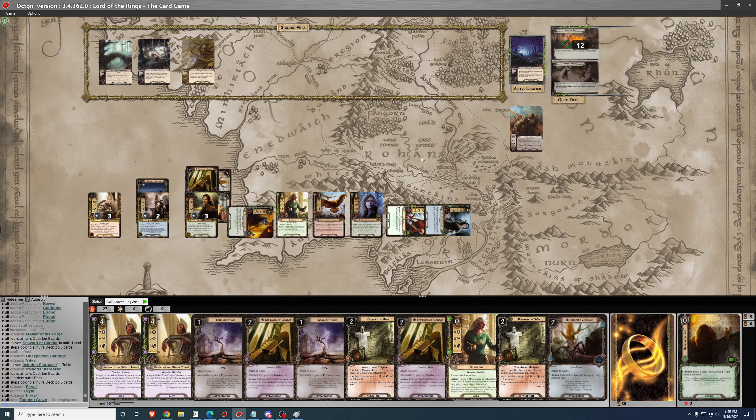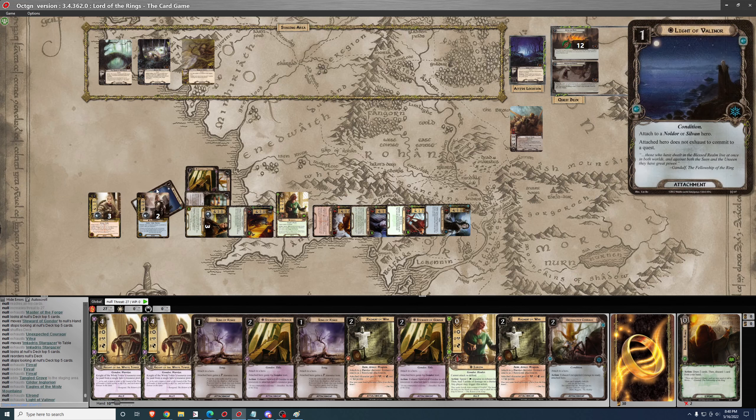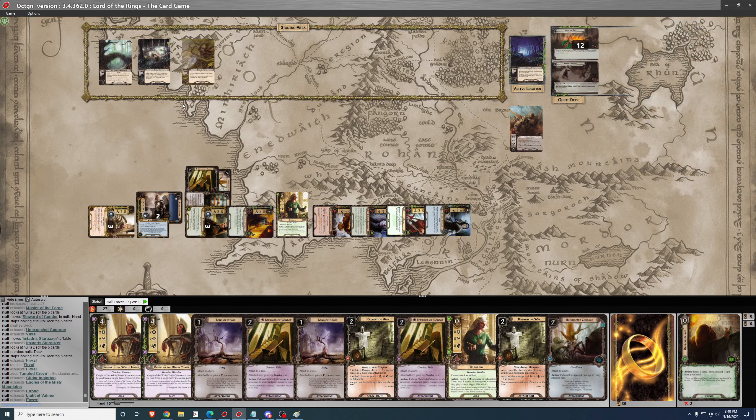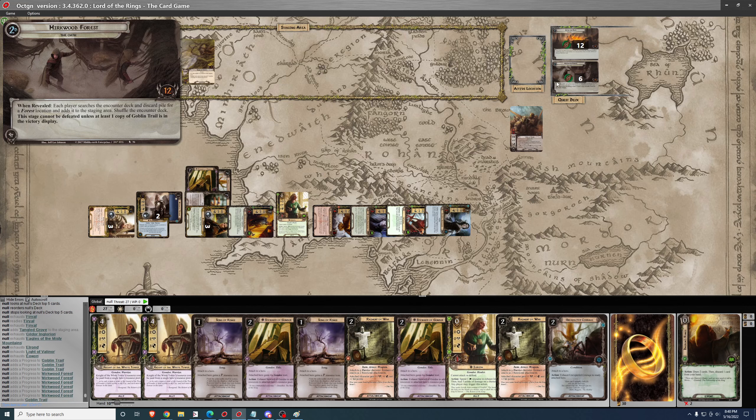Let's use Firyal to quest and look at the top card. X is the number of locations in the staging area — that's fine. We make about 9 progress, and when Goblin Trail leaves play as an explored location it places 6 progress on the current quest, which moves us into Phase 3. Goblin Trail goes to the victory display.